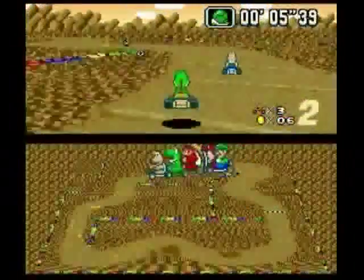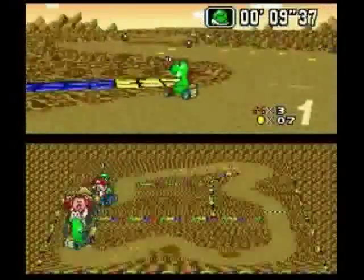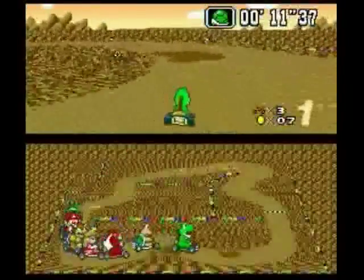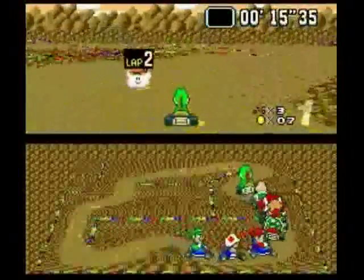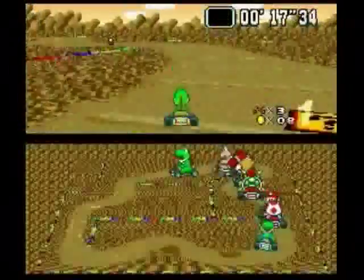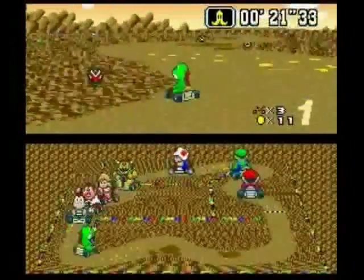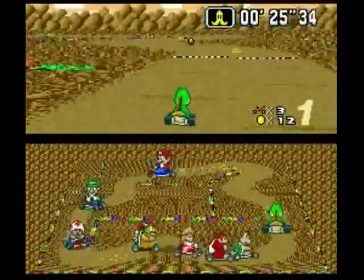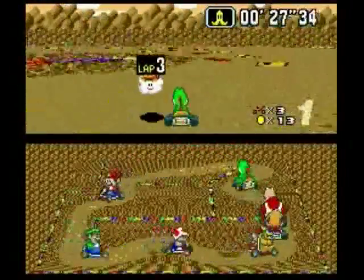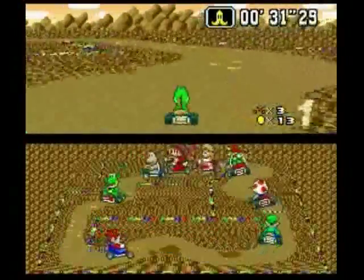Unlike Koopa from the last video, Yoshi has a very wide turning radius. You'll notice in the last video that when I turn with Koopa, I'll drift, and then I'll hop to get out of the drift. And when I hop, Koopa snaps in the direction I want him to go in. Yoshi won't do that — Yoshi will instead continue to swerve to the side. That's a difference in control that's useful to remember if you decide to start playing with different characters.